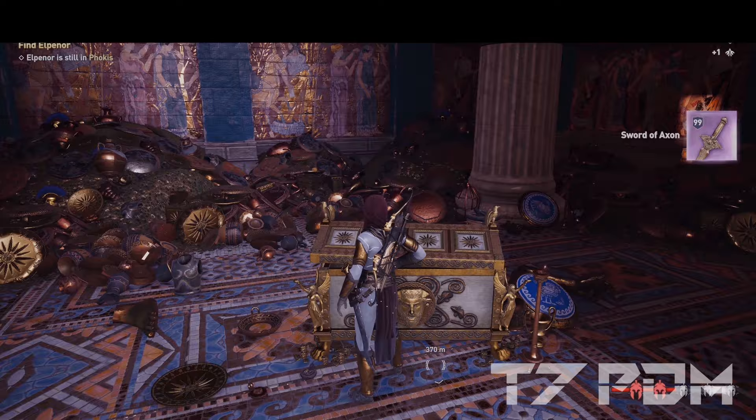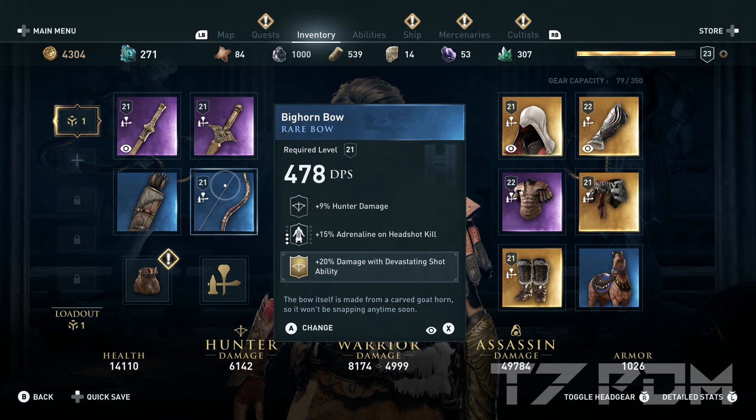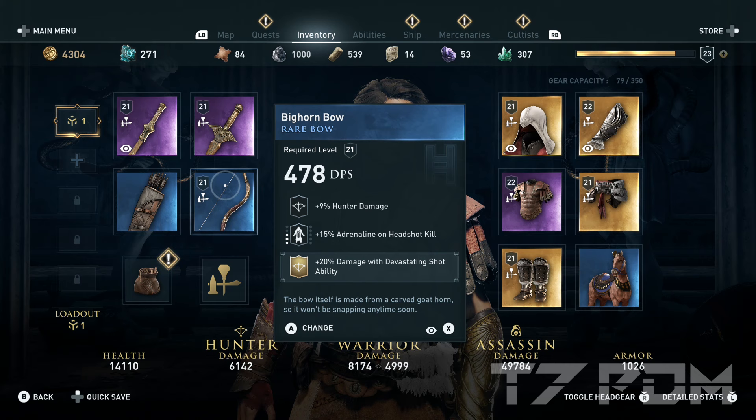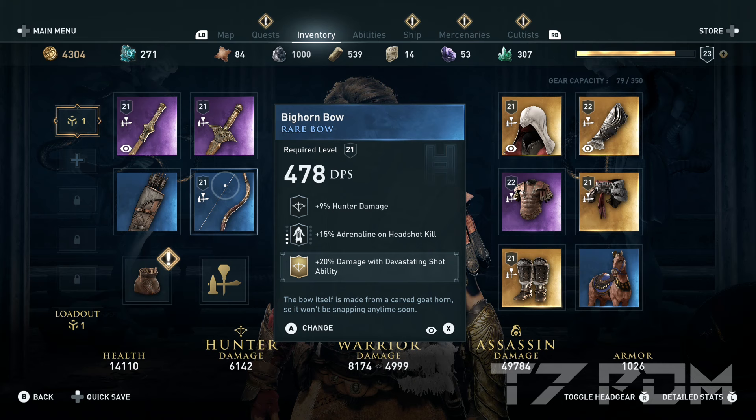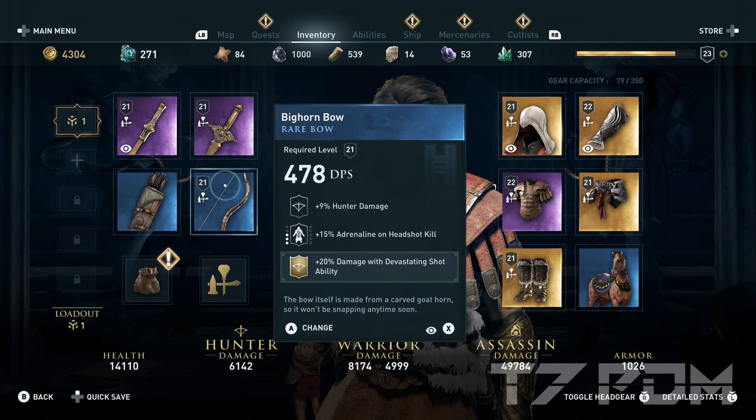On the Bighorn Bow you can go for the 2 percent additional crit chance engraving, but the better option is actually to use the 20 percent damage with Devastating Shot, because Devastating Shot is probably the most used ability in this build — it is the easiest and most versatile shot for hunter players. You can engrave any other ability enhancer as well. It's better to focus on one ability here instead of just engraving 4 percent warrior damage — so go for 20 percent with whatever ability you use the most.